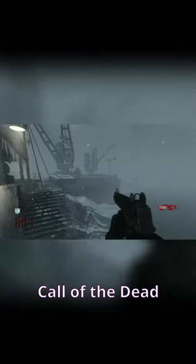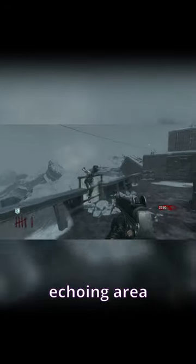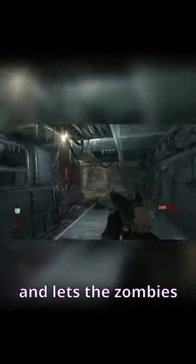For example, take one of my favourite maps, Call of the Dead. One of your first goals is, of course, to get Juggernog, and to do that you have to go down into the bottom of an old, rusted ship. It's this darker, echoey area, and at the very bottom you're forced to wade across a pool of freezing water, which slows you down and lets the zombies catch up.